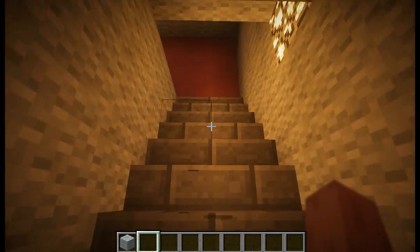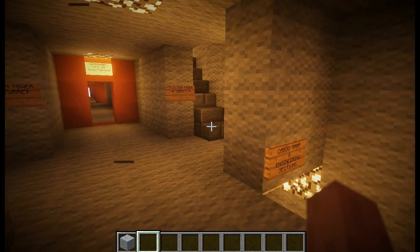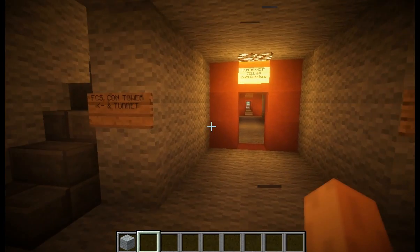Let me take you up into the main corridor. Here's the main corridor — it runs the whole length of the ship, from the bow to the stern.